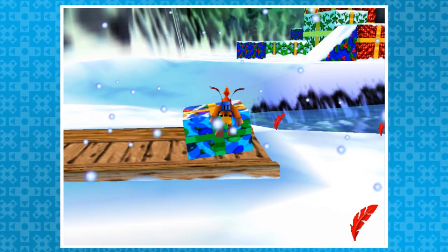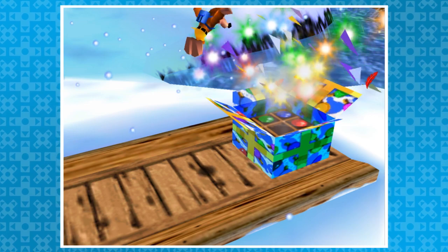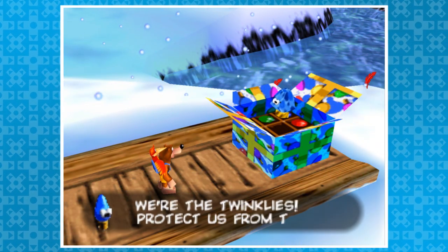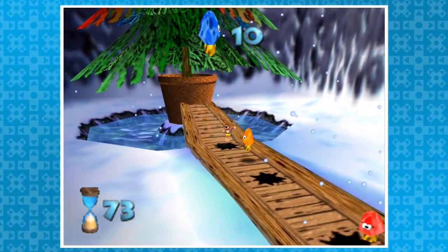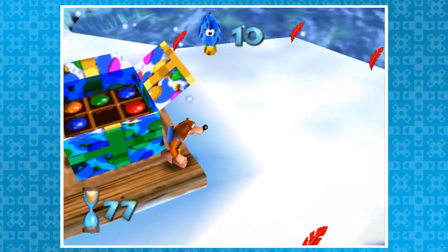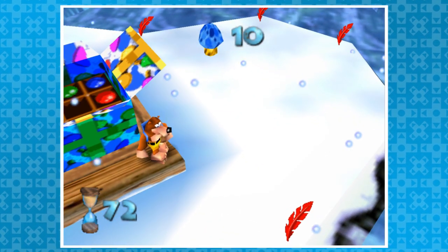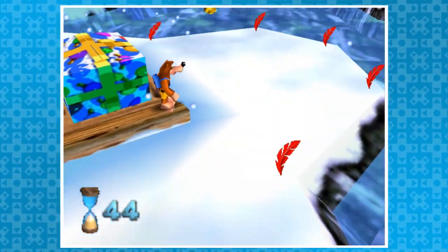Back to Freezeezy Peak: let me introduce the Twinklies, a collection of sentient light bulbs. They need to reach the Christmas tree, but there are Twinkly Munchers in the way. In a short minigame, Banjo has to clear the path with various attacks. Or just don't — after opening the box, immediately attack the first muncher and move to a specific spot. The munchers won't actually spawn despite the noises you hear. The Twinklies are free to travel to the tree.